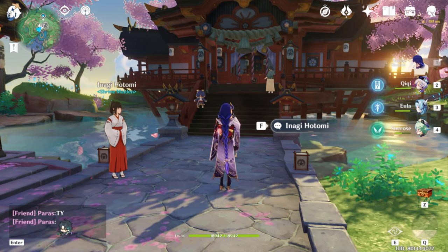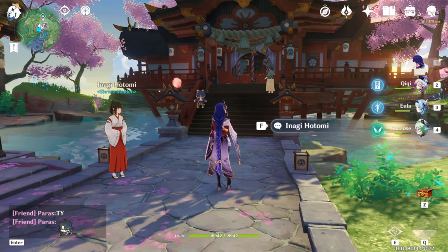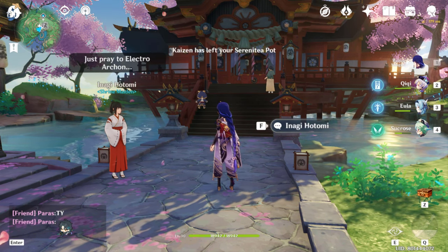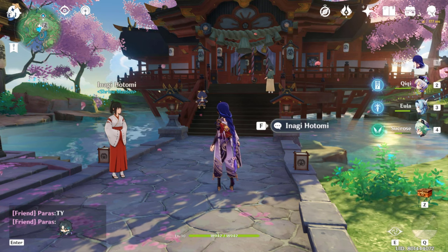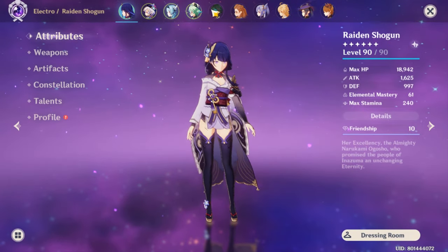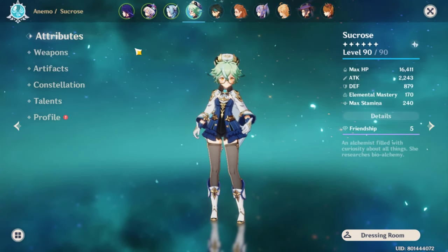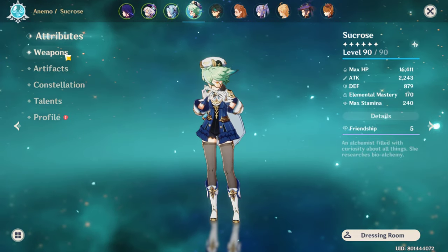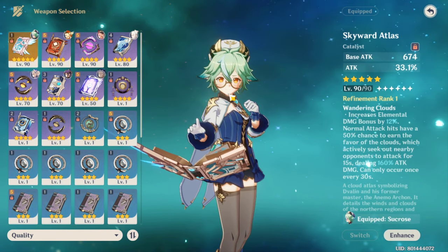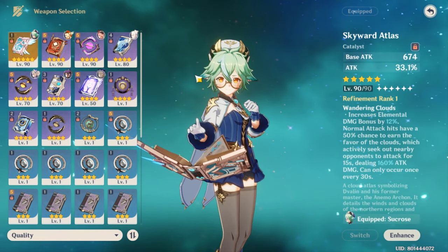Let's dig in, and this is going to be a very quick video — maybe five to six minutes. I'll try to make it as short as possible. So I'm taking Sucrose as an example for now just in case. Yae Miko is most probably a catalyst character, so let's go with weapon first. For a character like Yae Miko, who looks pretty much like a DPS character, I need a DPS-type weapon obviously.